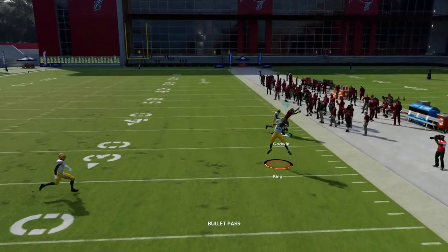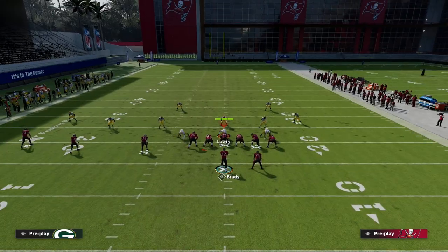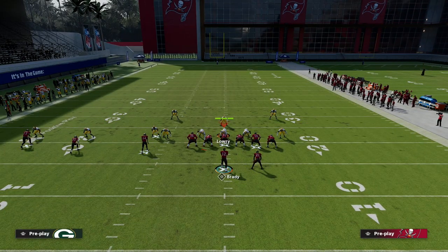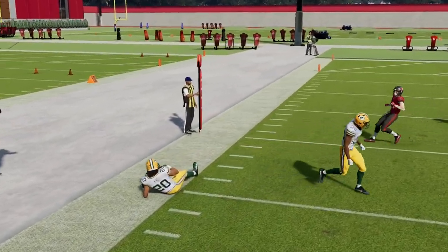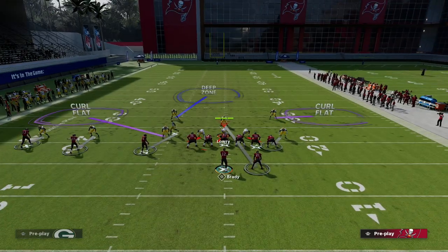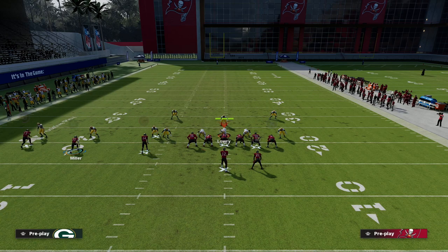The smoke screen timing is a bit finicky — if you snap it right on the numbers it can be very effective. You'll see how it sits inside and leaves a small window to the outside. That said, if they zone drop it's not as easy, so it's worth tinkering with depending on the coverage.